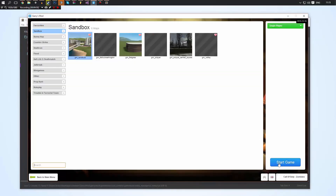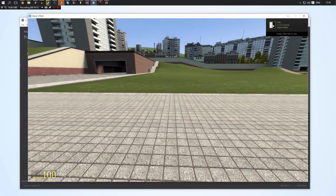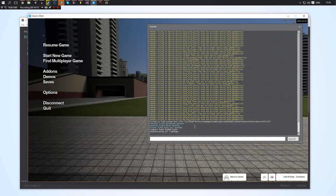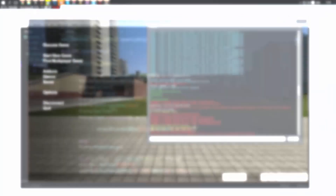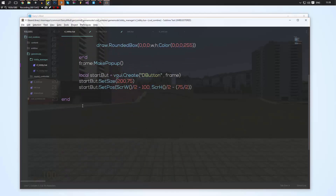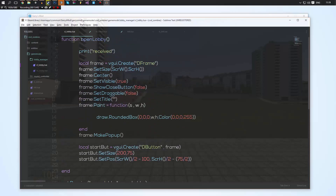So now if we start a new game, we should be presented with our amazingly beautiful derma. Our little pop-up didn't actually display, so let's scroll through and see if we got any errors. That was a really big mistake on my part — what I was trying to do was assign the function open_lobby to the net.Receive before I had actually created the function. So I'm just going to copy that function and move it underneath so it's set after the net.Receive is defined.